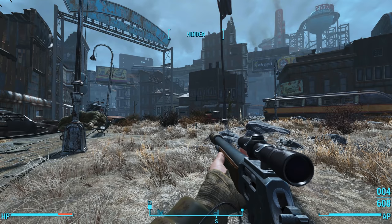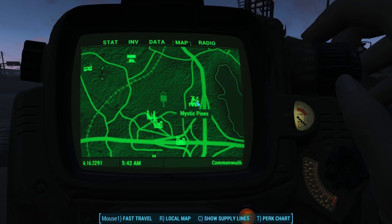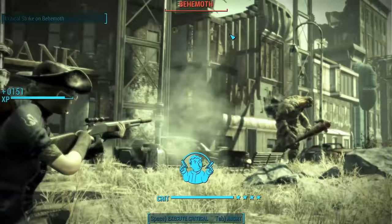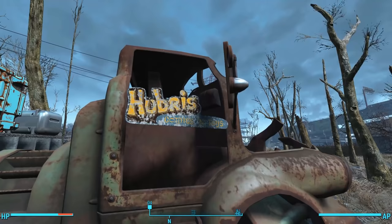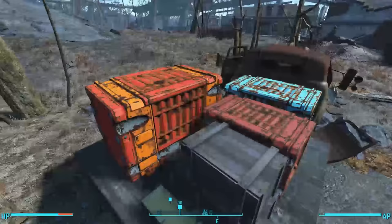Once we get the quest, it points us towards Lexington. We find a new icon on our map between the Super Duper Mart and Mystic Pines. Upon arrival, we find a super mutant behemoth attacking raiders as typical, but to find the shipment, we head behind the Super Duper Mart. There we find a ruined truck. We see a Hubris Comics sign on the door of the truck, but the door had blown off, causing the sign to look like it was floating in midair. In the back of the truck, we see a bunch of crates and shipping containers and one footlocker — the Hubris Delivery Crate.